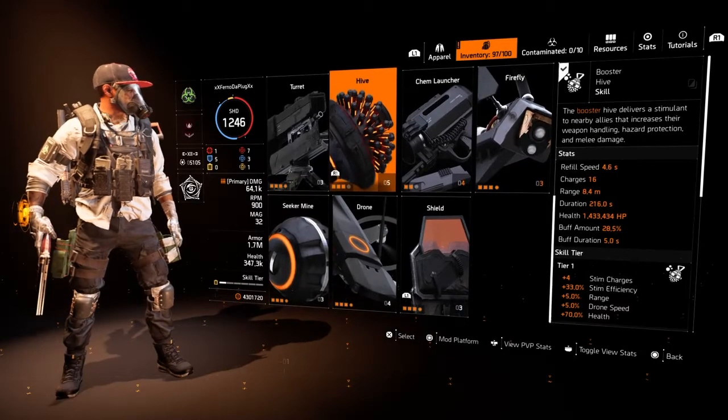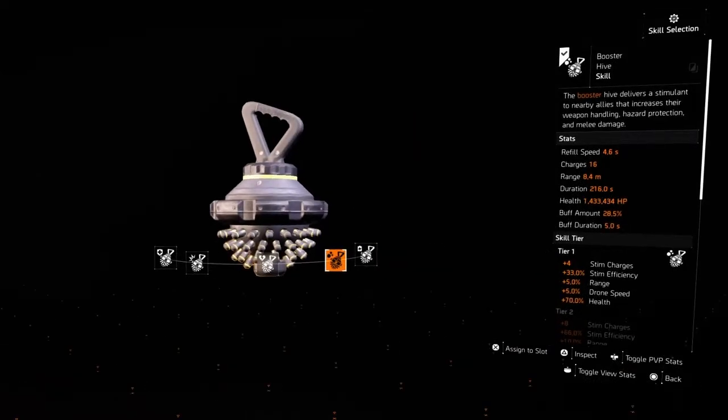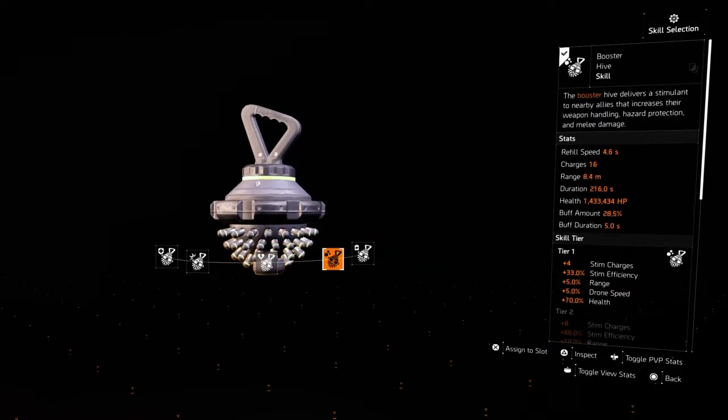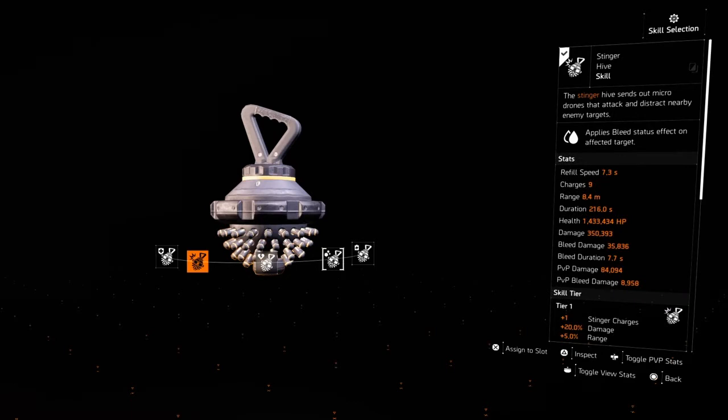Any little bit that you can get towards hazard protection is going to make your build great. This build is very versatile with the pieces I've chosen to use. You don't even have to use the booster hive if you don't want to — you can go in with a revive hive if somebody else has a booster, or you can even go in with a stinger hive, which is great too. And for PvP damage you're hitting 84k — that's not bad. You'll actually hit higher once you get the last piece that you need.